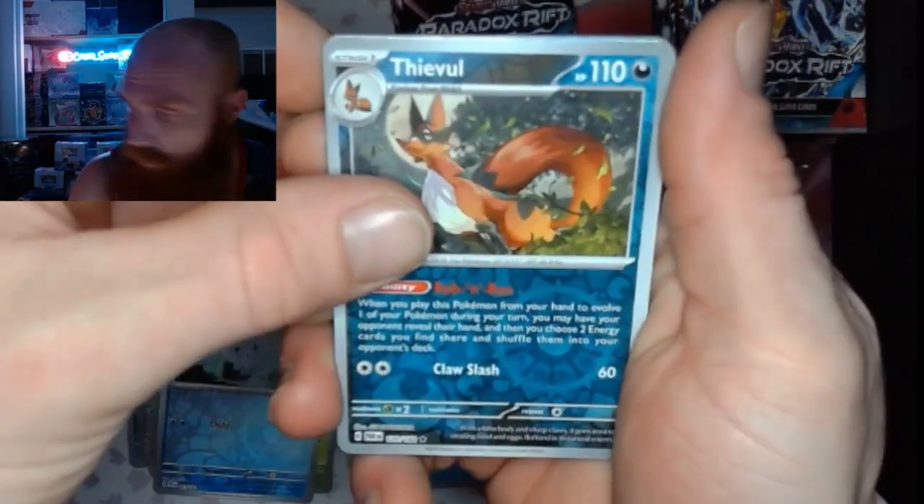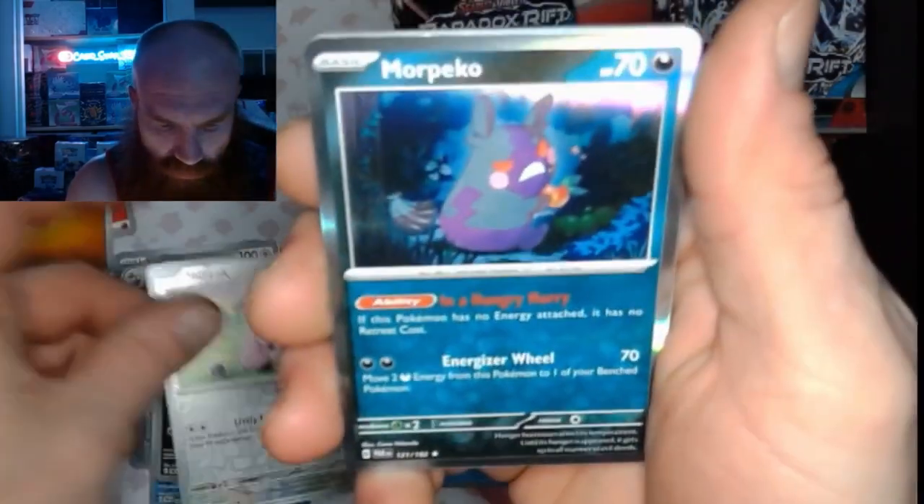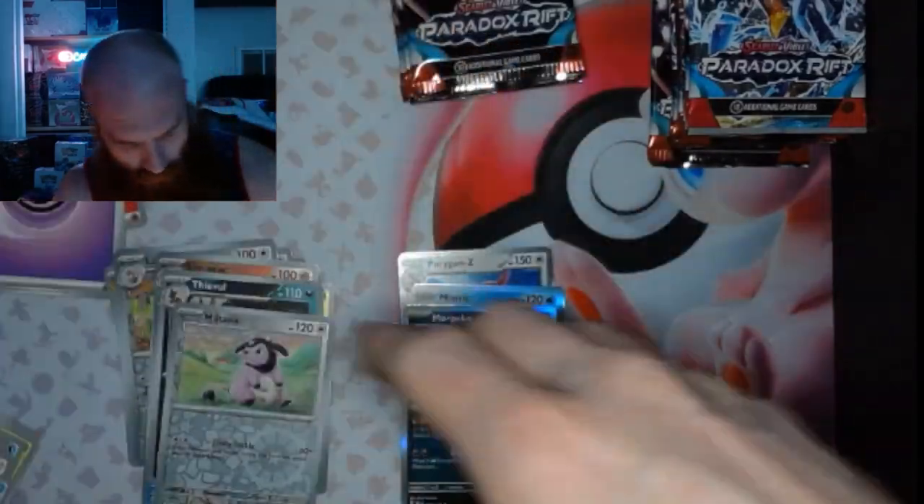You got a Feebas Reverse, a Miltank Reverse, and a Morpeko Holo.